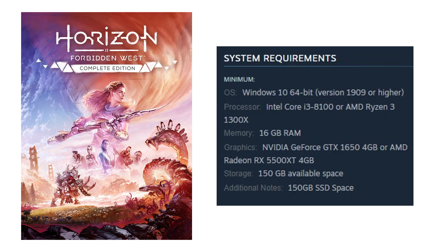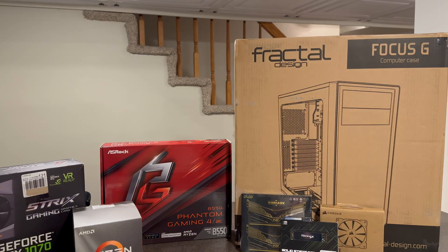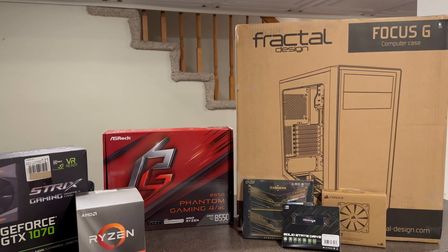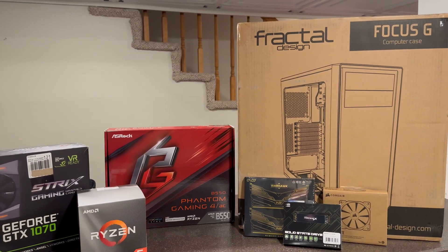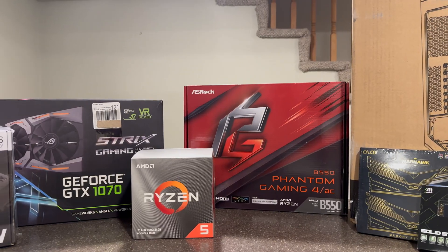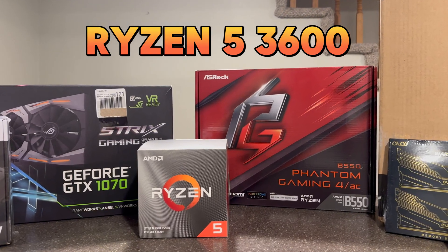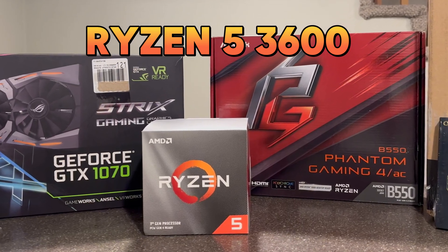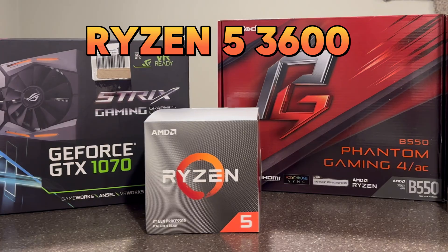These specs came out after I had already purchased everything that you see here. There were speculations of what the specs would be — I saw GTX 1070, so I kind of based my build on that. For the CPU, we went with the Ryzen 5 3600. I tried to find an Intel 10600 but they're really hard to find, and the ones I did find were really expensive, so the Ryzen was the right choice here price-wise.